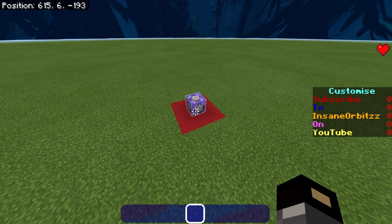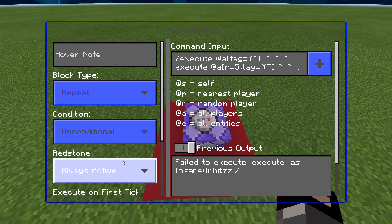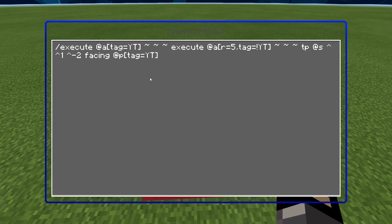You want the command block to be repeat, unconditional, always active. Then it's: /execute at all tag equals yt, execute at all r equals 5 tag equals exclamation mark yt, tp at s with coordinates arrow arrow 1 arrow minus 2 facing at p tag equals yt.